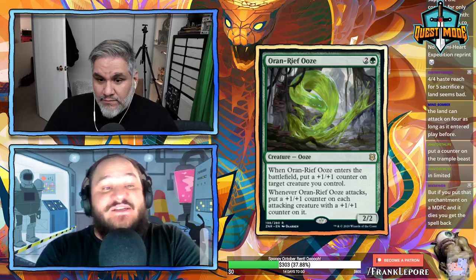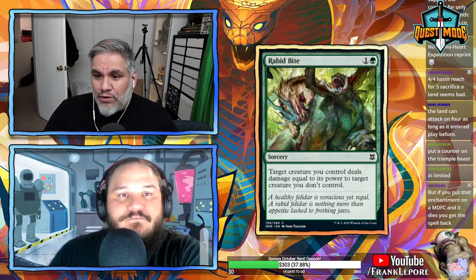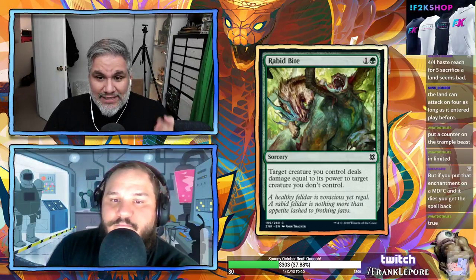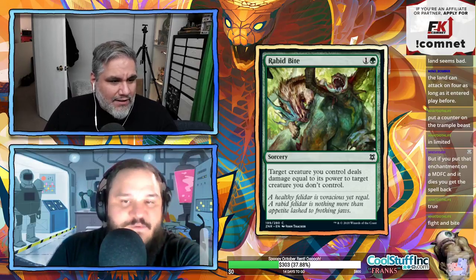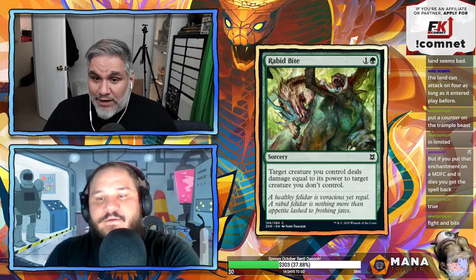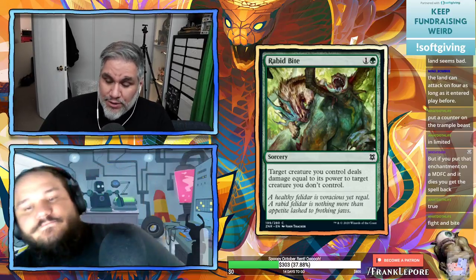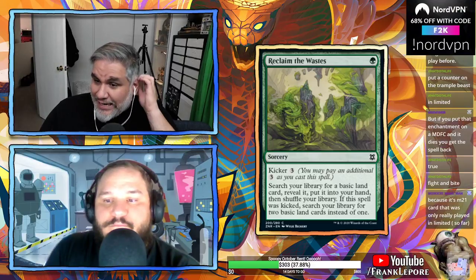Rabid Bite — two mana, target creature you control deals damage equal to its power to target creature you don't control. This mechanic is interesting because they also have fight, which is very similar. This one shows up in every set but still doesn't have a name. Just give this a name — both mechanics have identical wording every time they're used, so just template it and call it a day.